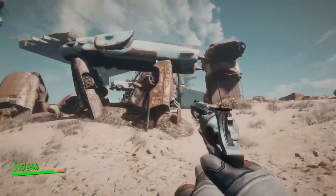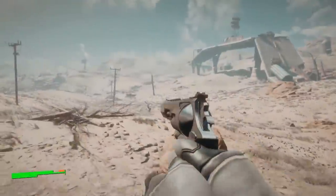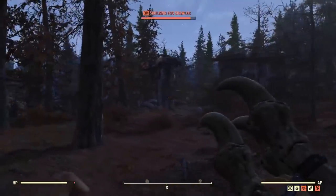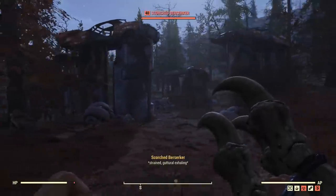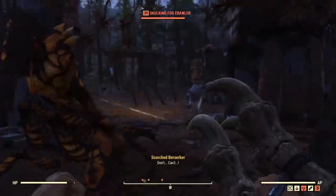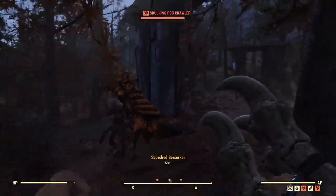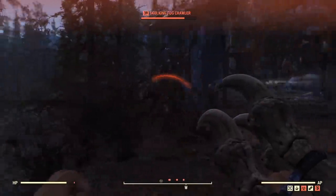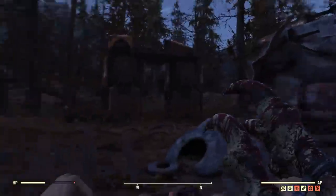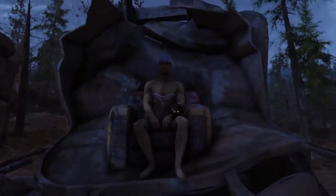Do you remember Carhenge from Fallout 4 — the location of that very obnoxious and frustrating super mutant behemoth? Well, Carhenge has made a return in Fallout 76 and I wouldn't be surprised if most of you haven't been here. I couldn't find any explicit writing about where this location was, so I spent probably a half hour to an hour wandering in the wilderness trying to find it. But now you know the exact location. You'll find some high-level enemies — I found fog crawlers with really good loot and a bunch of Scorched fighting them. After clearing them out, this Carhenge is definitely a bit nicer; Bethesda seems to have made some upgrades. It even has a really nice throne in the middle of it.